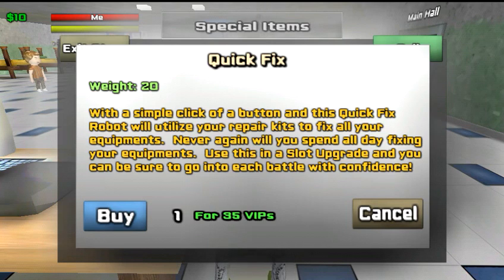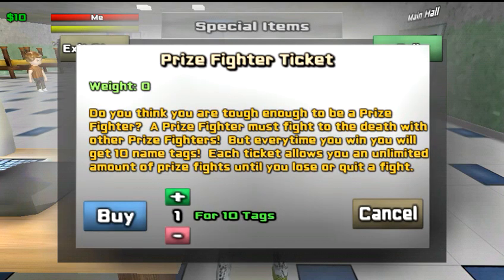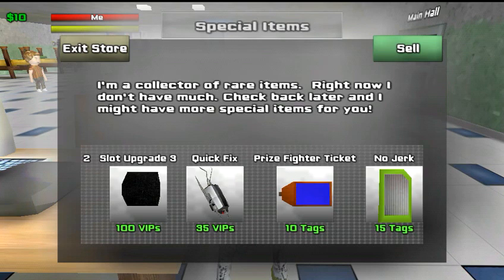Right here you have the prize fighter ticket. If you buy one, it lets you fight other prize fighters. Normally if you beat someone down you only get one tag, but if you and your opponent are both prize fighters, you get 10 tags for beating them — and they get 10 tags if they beat you. However, if you lose you lose your prize fighter status, so you can buy multiple ones and keep them handy.